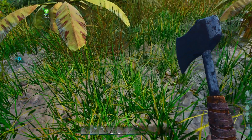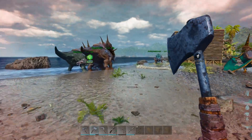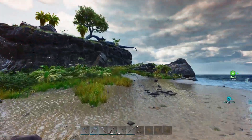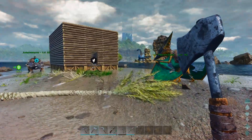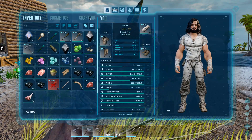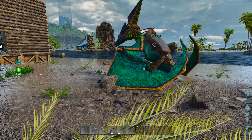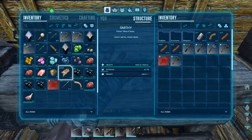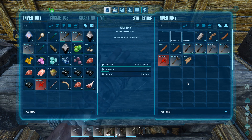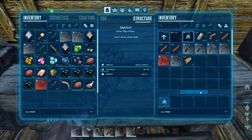Before, I was getting hit and my health was just going down and I had no clue why or how to remedy it. We got a big bronto over there. How much hide did we need for the shotgun at the smithy? Did we get enough? I'll go check — throw it in anyway. 142 — that should be enough. Yes! We got a shotgun made.